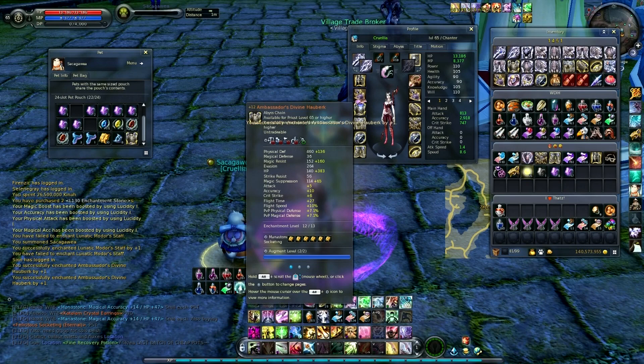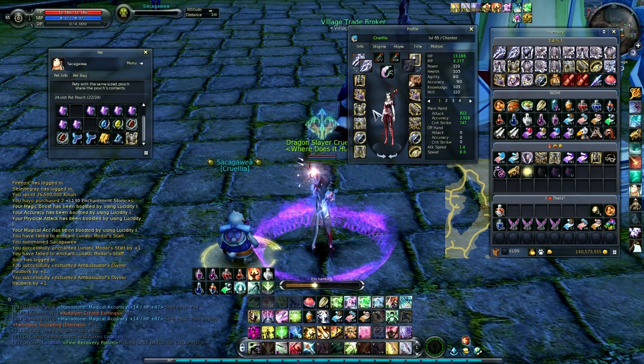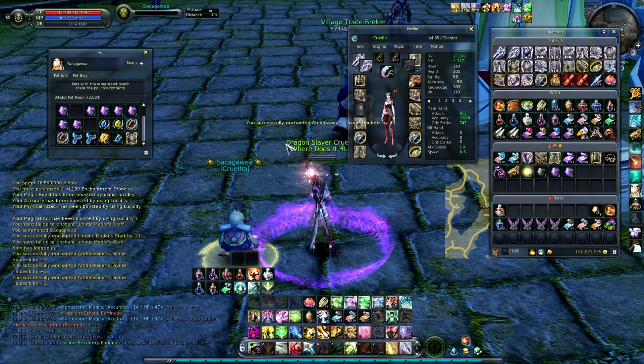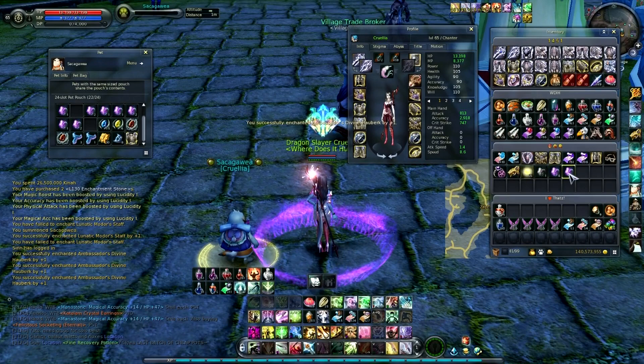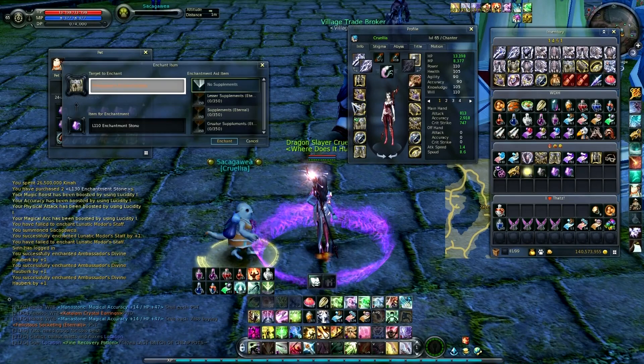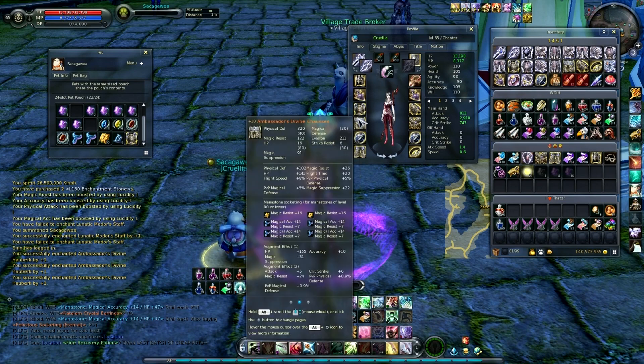Okay, there's two. Now for the big wham bam shabam — will I finally get something maxed enchanted? And the answer is yes! I have a plus 13 piece, that's awesome. So 110s are the way to go for armor. Even though I lost two enchants on my weapon, I made progress on my armor — good enough for me.